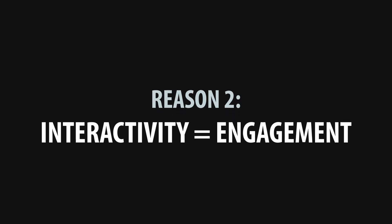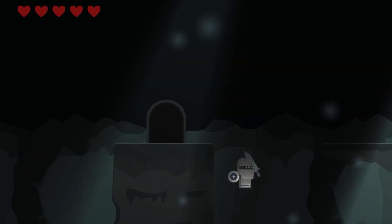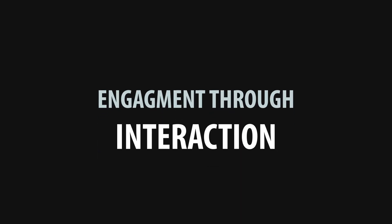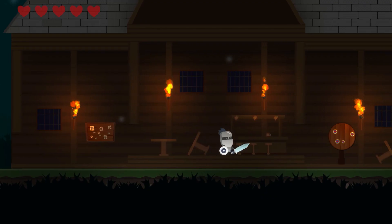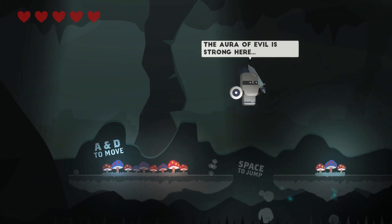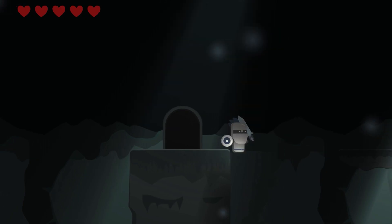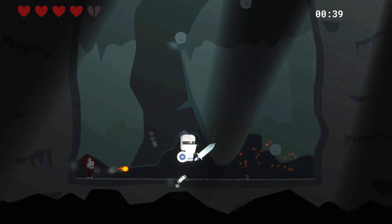Reason two: interactivity equals engagement. There's a sense of engagement you get outside of the core gameplay when you can do things that don't purely exist to move you from start to finish in a level. Engagement through interaction is one of the easiest ways to subtly keep your players involved in what's going on around them. Other things that fall into this category are fun idle animations, characters who talk to themselves as you progress, etc. So now I get to think of all the fun stuff I can hide in these crates — and what else can I destroy? Swinging logs? Windows? Villagers? The options are all over the place.